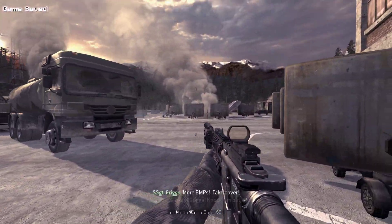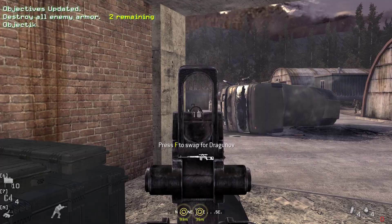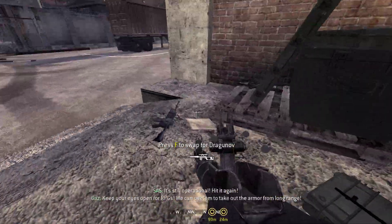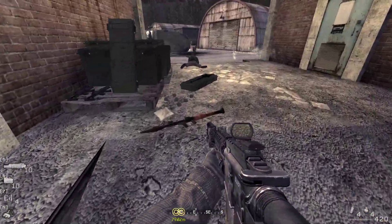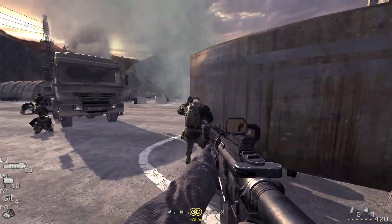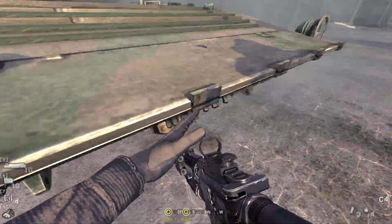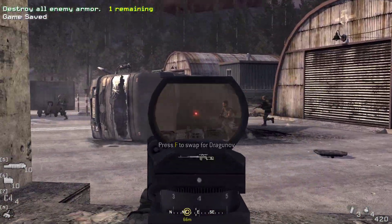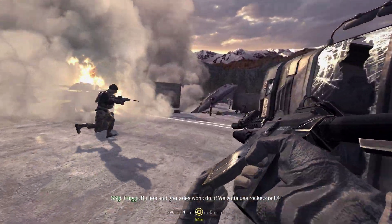One BAPs! Take cover! Knock them out! Go! It's still operational! Hit it again — it's open for RPGs! We can use them to take out the armor. We need to take out the BAPs! Basic grenades won't do it — we gotta use rockets or C4!